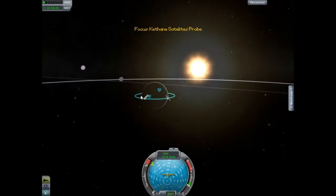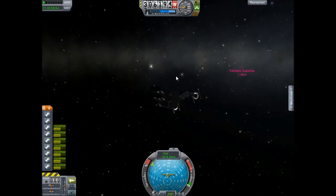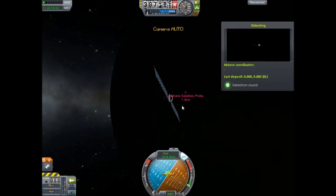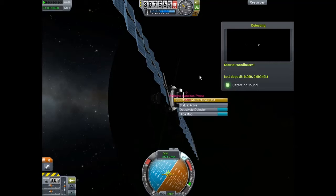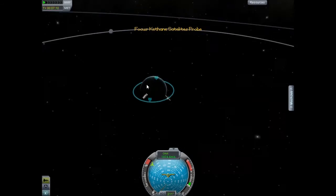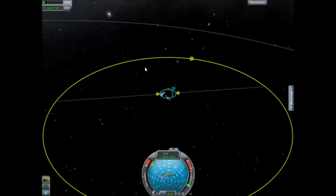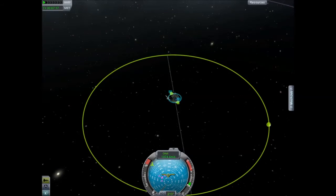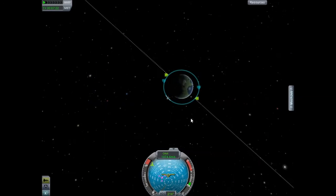We're about to start making our way to the moon to get an encounter with it. We are going to be getting into a fairly low orbit, about 100 to 70k, because I believe — I'm not sure — the closer the satellite scanner is to the moon, the better it will work.